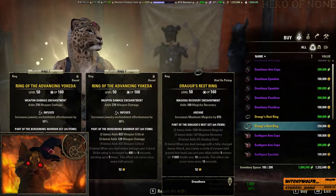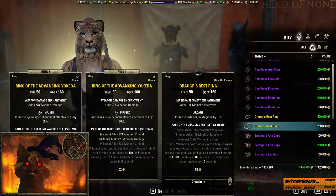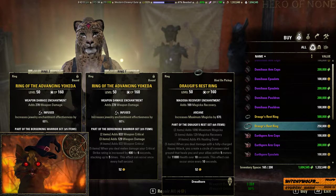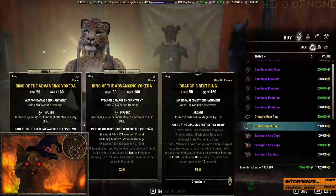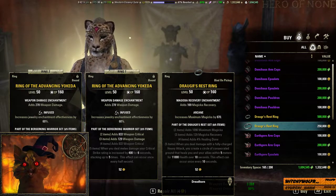Draugr's Rest is 250k and gives magicka, magicka recovery, and healing done. When you deal damage with a fully charged heavy attack, you create a circle of concentrated ground around you for 5 meters that heals for 11,000 health over 10 seconds, once every 10 seconds.